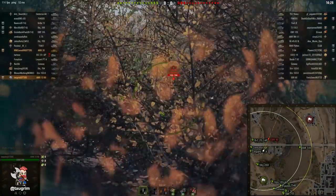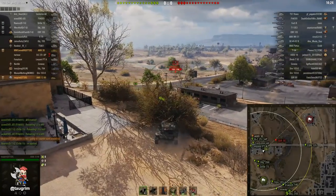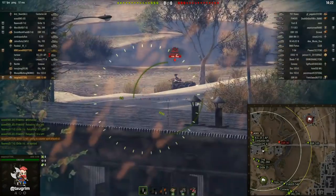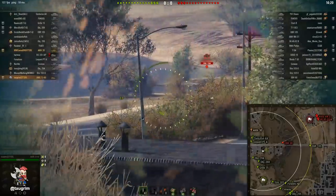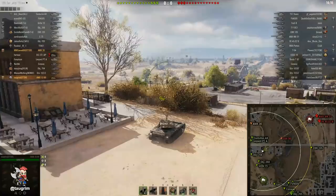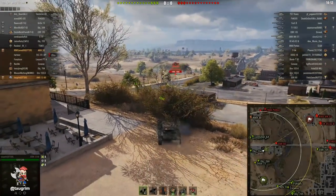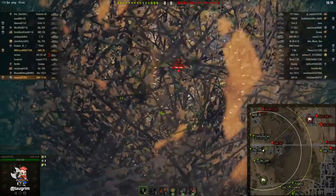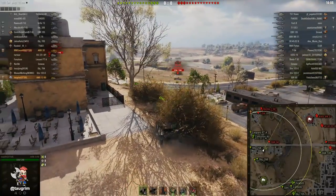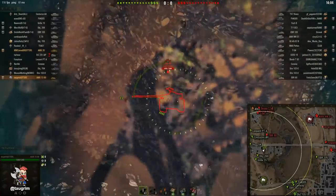The answer is you've got to do it really carefully and understand your relative strengths and what they're really good at. The 1390 has superb camo — approximately 36% in the garage if you have the concealment skills as well as Brothers in Arms. And of course you should be using vents in this tank, which boosts your camo, because you can't mount a rammer.